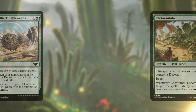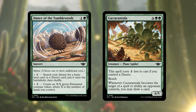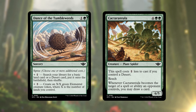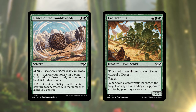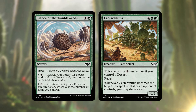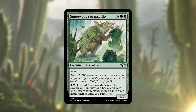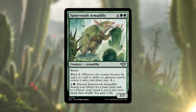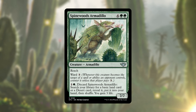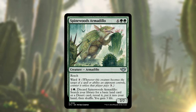From the main set, Dance of the Tumbleweeds is a great tutor for a desert land and can create a big Tumbleweed token whose power and toughness are based on the number of lands you control. Carcantula can be reduced to just two green mana for a 6/5 with reach, and lets you draw a card when targeted by an opponent's spell or ability. Spinewood's Armadillo has reach and ward 3, and crucially, for one green you can discard it to search for a basic land or desert card and gain 3 life — useful for digging up deserts in the early game, with a 7/7 body as a late-game beater.